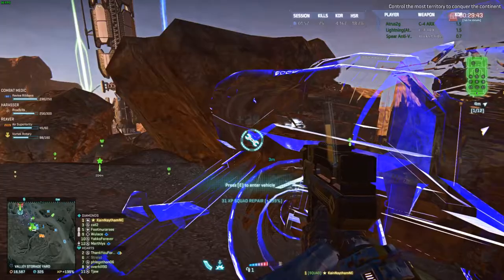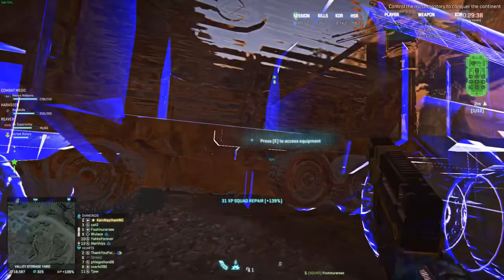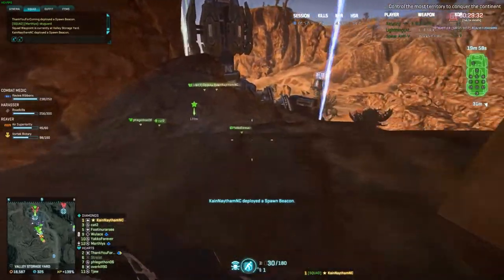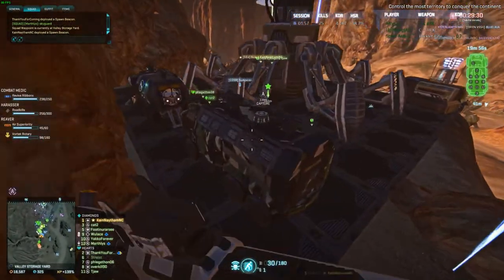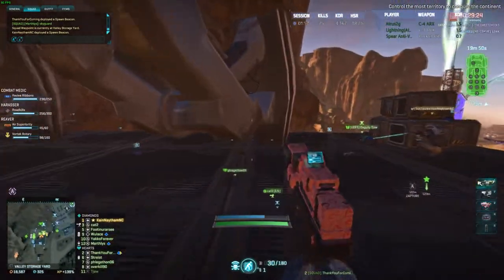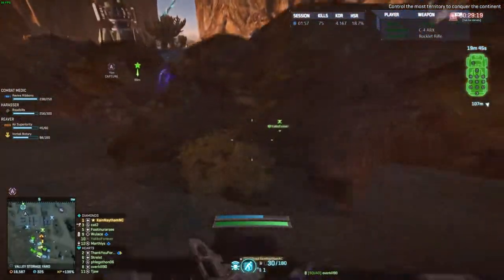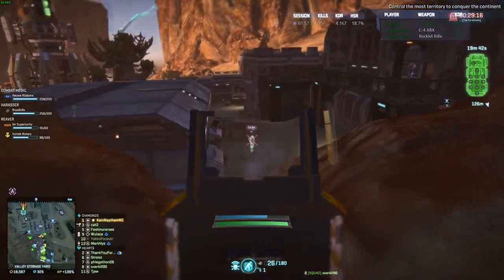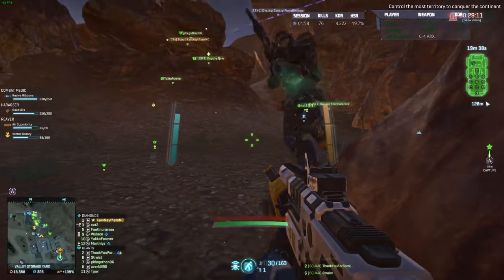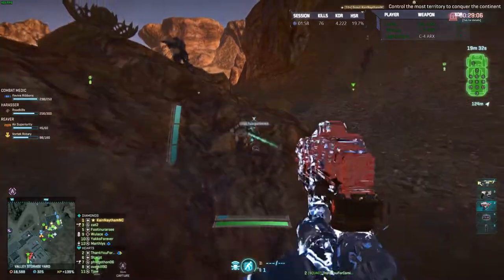I'm currently under a rock bluff so I can't — alright, I got one. It looks like blueberries are about to take Zervan Storage Yard. Spawn beacon is down. I cannot see anything on the map, I just want to be good. Oh cool, I'm a medic on topic. On the left side, just select the spawn beacon — you don't have to find it.